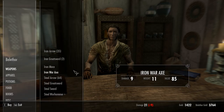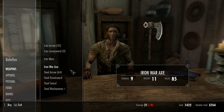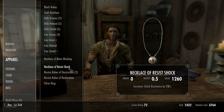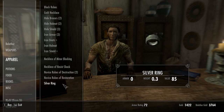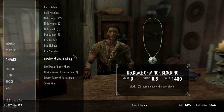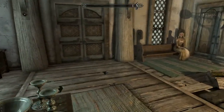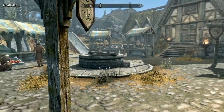Weapons — no orcish over here. Apparel — nothing exciting. Minor blocking, more damage with your shield. We don't even have enough money for that one. Anything with an enchantment on it we're most likely not going to be able to afford yet. Let's go see who's open down below.